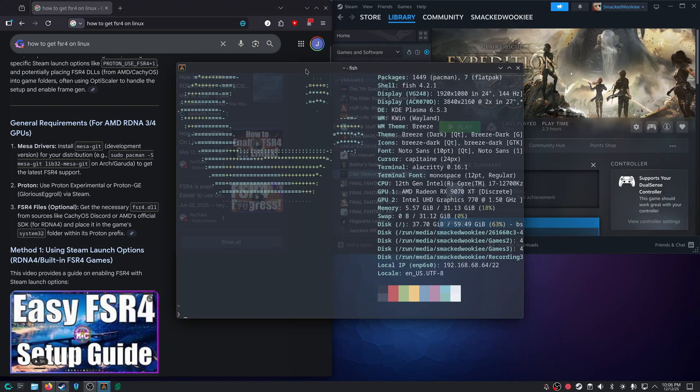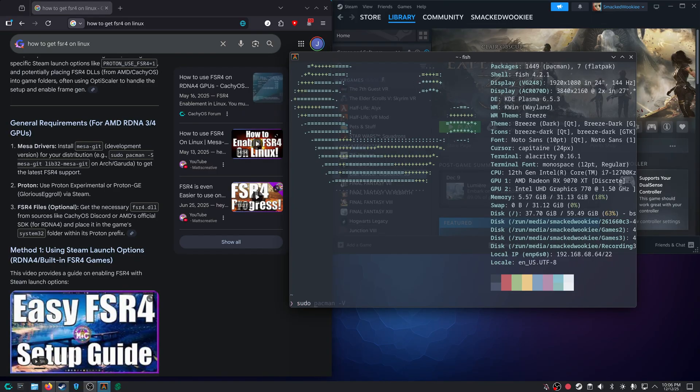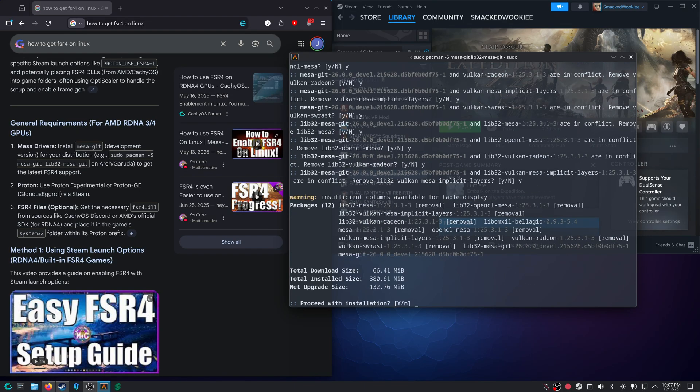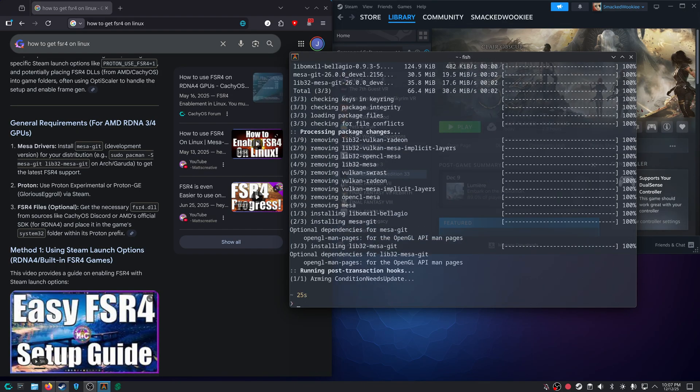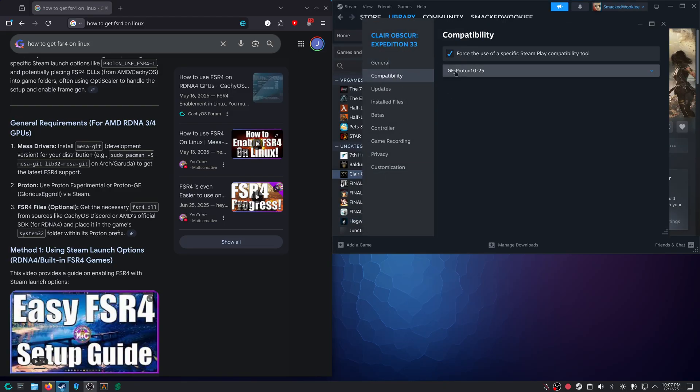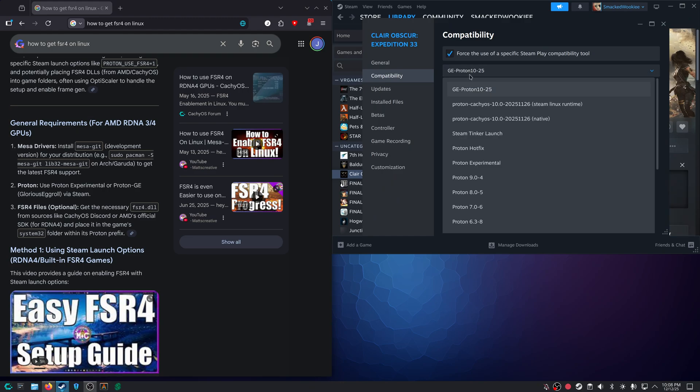We'll run our terminal and run: sudo pacman -S mesa-git and lib32-mesa-git. Once that's done, for Proton we need to use Proton Experimental or Proton GE (Glorious Egg Roll). So I'll right-click, go to Properties, and change the compatibility to Glorious Egg Roll.